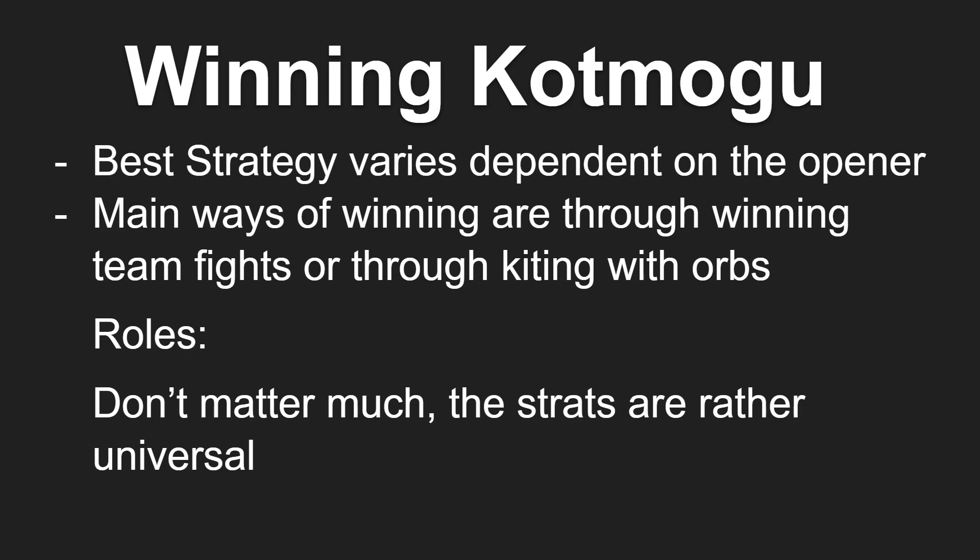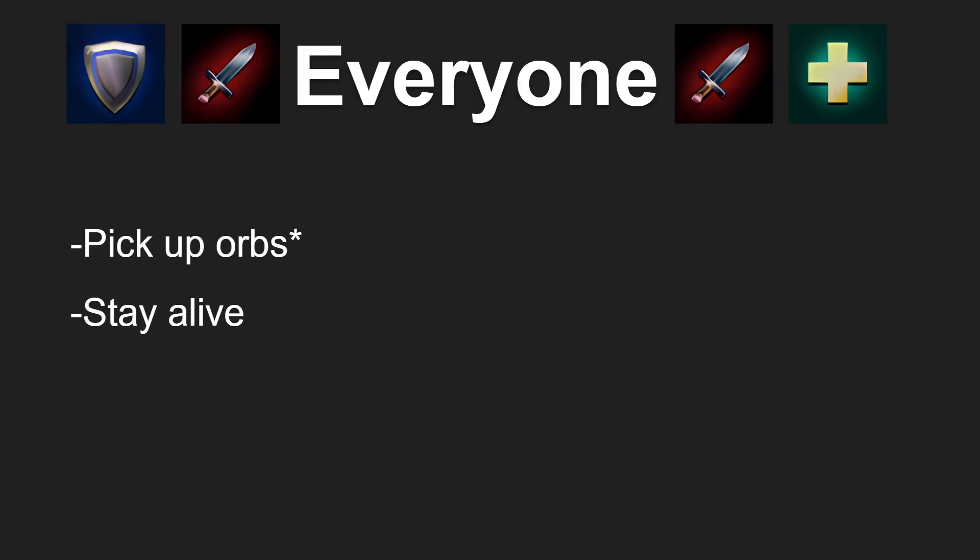Let's talk about role responsibility. Unlike my previous guides where I broke down each role specifically, in Kotmogu it doesn't matter as much because all eight of you are going to be doing the same objective. For everybody: pick up the orbs and don't die. The absolute best thing you can do for your team, regardless of role, is to pick up an orb. If there is an orb available, the best thing you can do to block the enemy team from getting points is to get to that orb before they do.